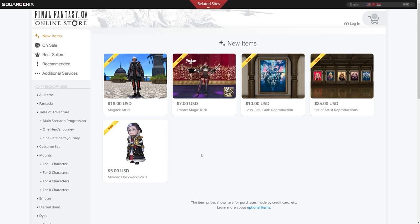So those are the new items and the sale is on — definitely check it out in the description and pick up some Fantasias at the very least. Let's go in-game and look at the emote first and then the outfit.